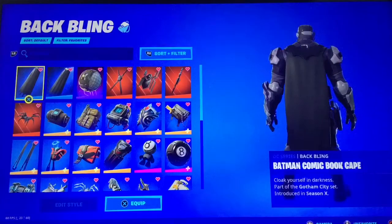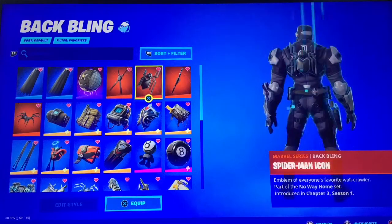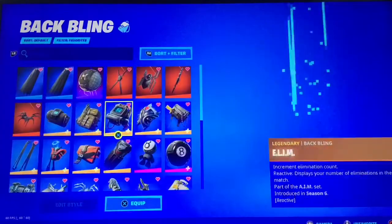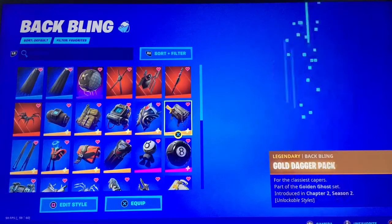Let's not waste any time. Batman Comic Book Cape, The Dark Knight Movie Cloak, Turbo Ball, the Pet Deadpool's Katanas, Spider-Man Icon, Saw of the Daywalker, Ten Jaws of Venom, Altitude, Arroyo Pack, The Urban Camo, Elim, Eternal Shield, the default colour but with the super level on.